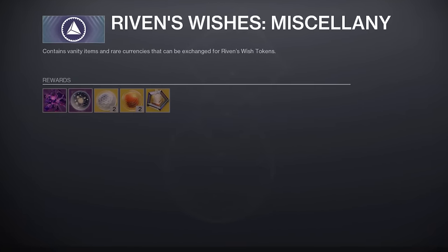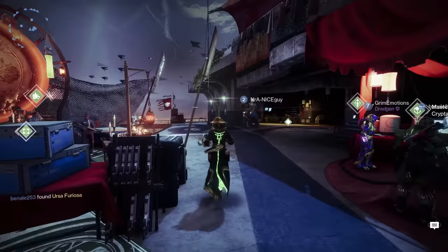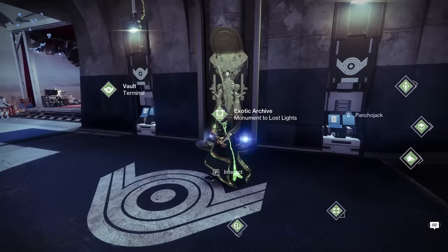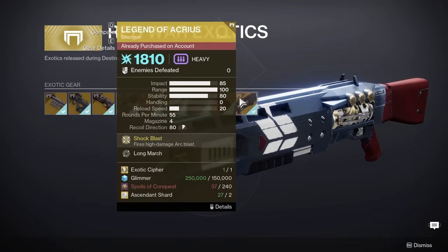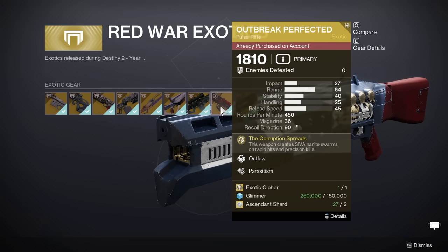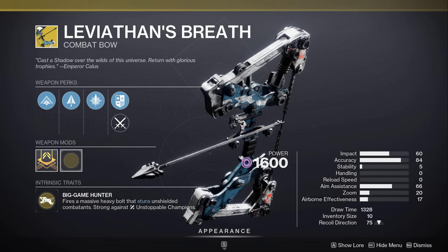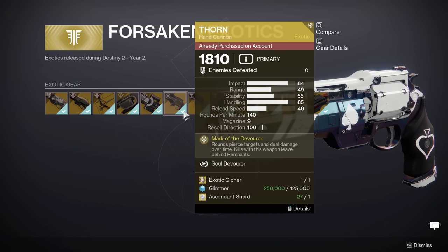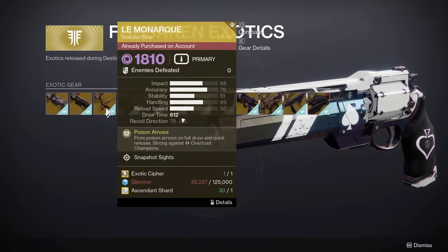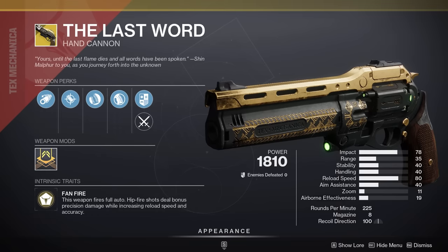Continuing on with my condensed wish token recommendations: I still recommend not buying shards or alloys — with Raoul around, why bother? Ciphers definitely can be worth the buy depending on what exotic weapons you still don't have. The Monument to Lost Lights at the Tower will sell you old exotics directly if you still need to unlock them, but be warned you may need to buy certain content packs to use them. My recommendations haven't changed: Sleeper Simulant, Legend of Acrius, Lumina, Izanagi's Burden, Levi's Breath, and Witherhoard are my hard PvE recommendations from that kiosk, while Ace of Spades and Thorn are my hard PvP recommendations. You could maybe justify buying The Last Word for PvP, but only if you're a controller player and only if Bungie keeps nerfing SMGs — because right now, bringing The Last Word into an SMG meta is like bringing piss to a shit fight.